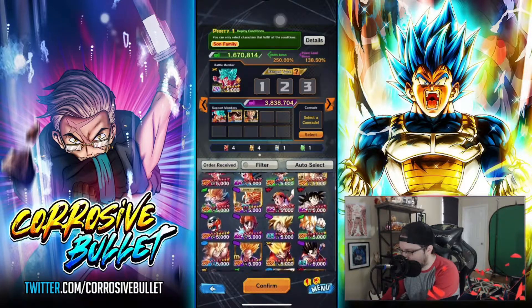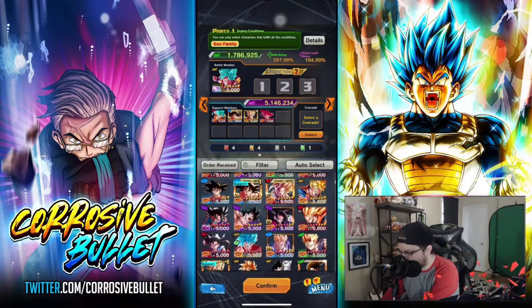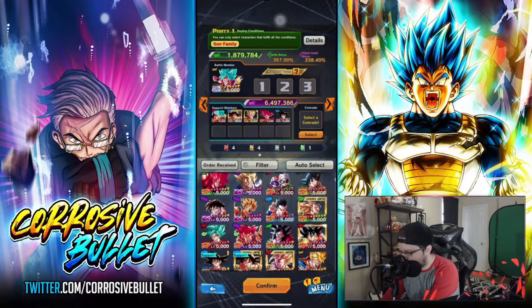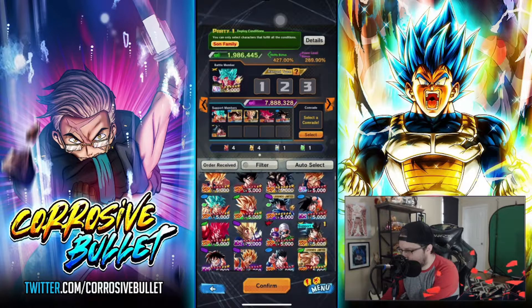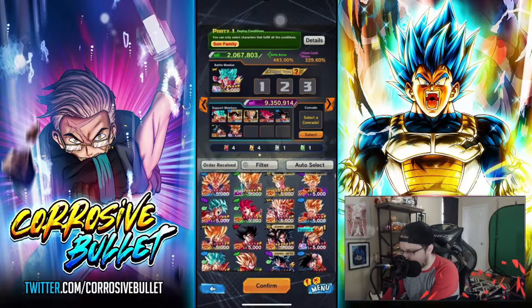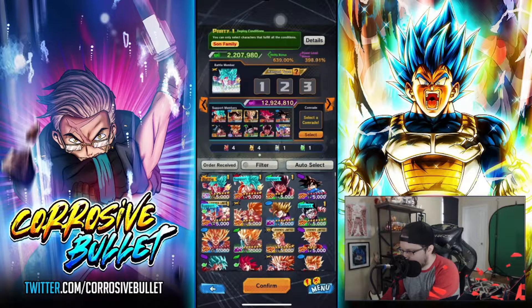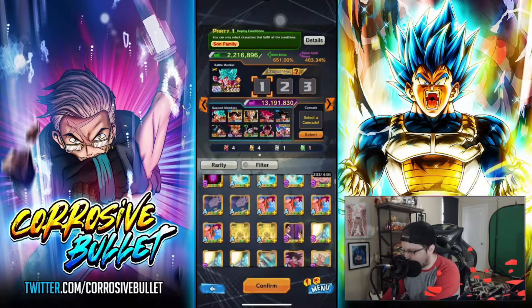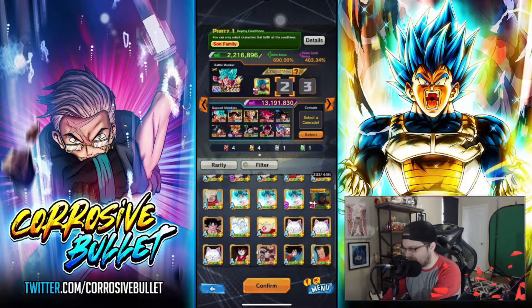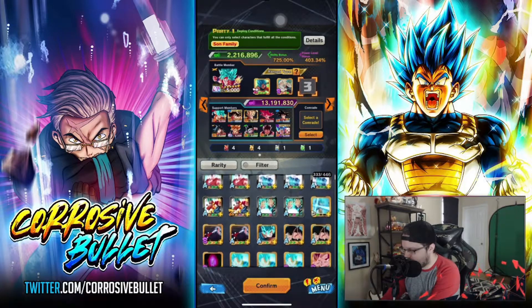Gohan 10 doesn't really supply much in terms of the Son Family buff, but extra health wouldn't be the worst thing. Disco Gohan 10's not bad for that. In terms of equipment, I'm still working on mine, so I'm sorry this isn't the most ideal equipment setup — but just for the sake of the video, this will do.